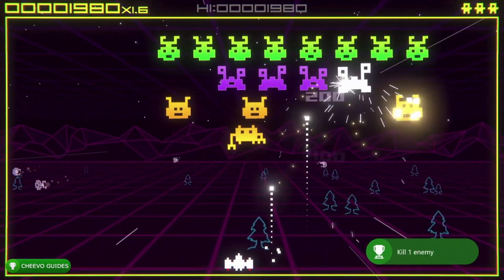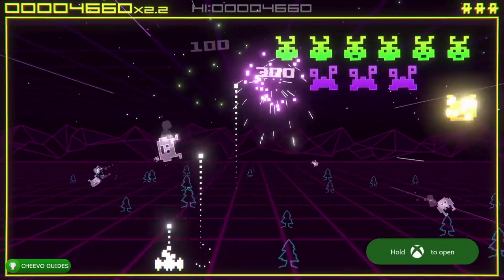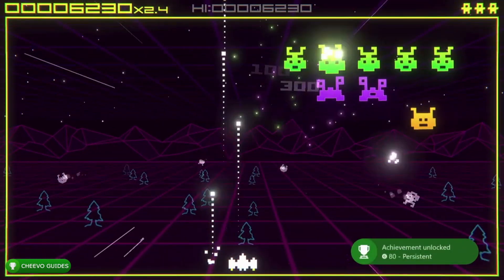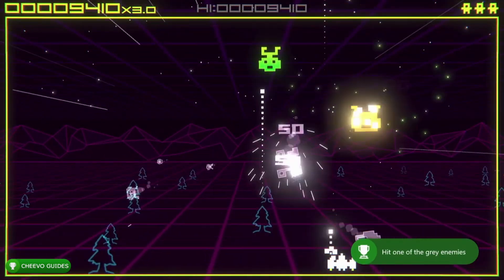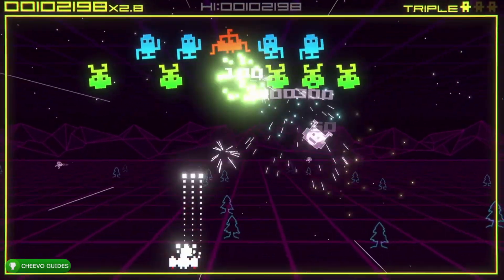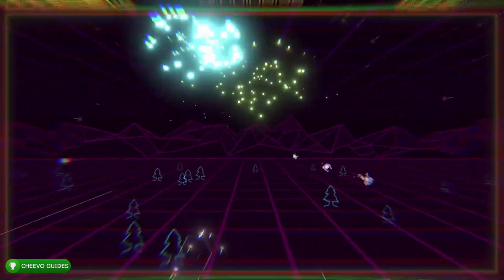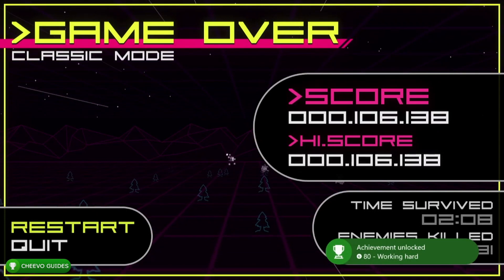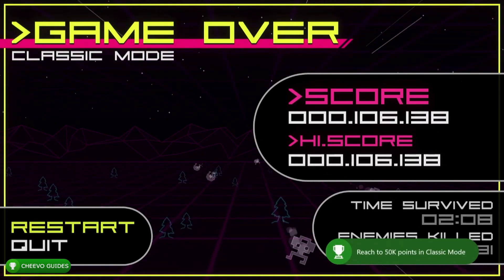You're going to realize while you play that some of the enemies, after you shoot them, they'll fall down and turn gray. If you shoot one of those gray enemies you're going to get the Persistent achievement — that's worth 80 gamerscore. Besides that, all we need to do is get above 100,000 score. Your score is on the upper left-hand side of the screen. Once you get past 100,000, let the enemy kill you and you'll pop two achievements: one for 50,000 score and one for 100,000 score.